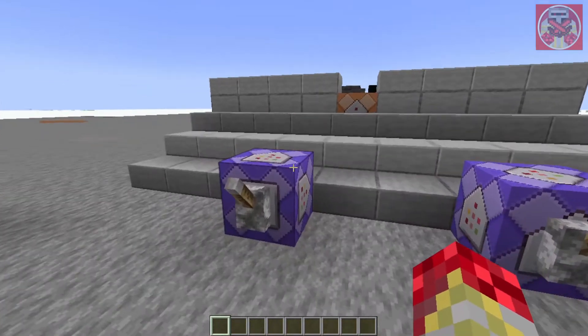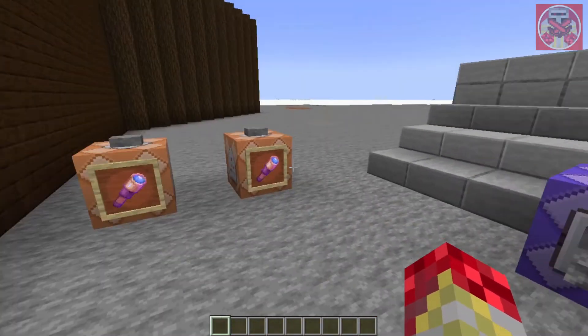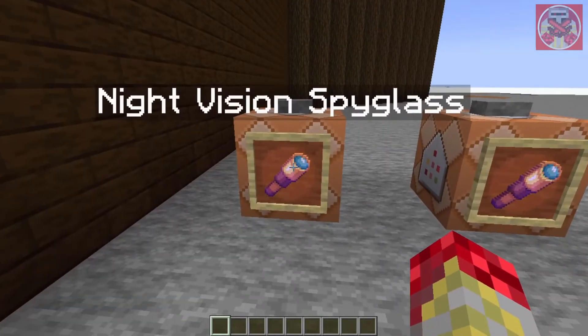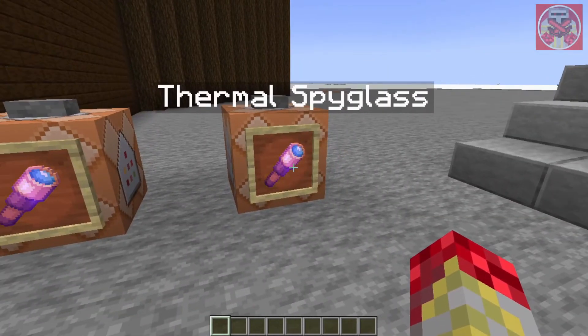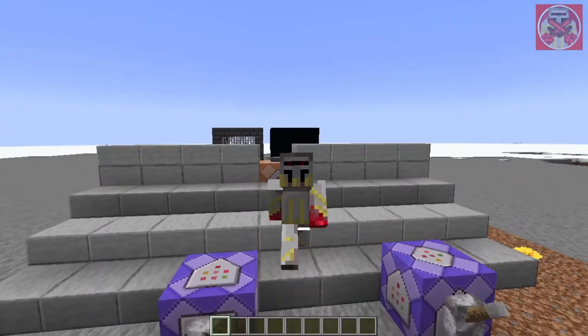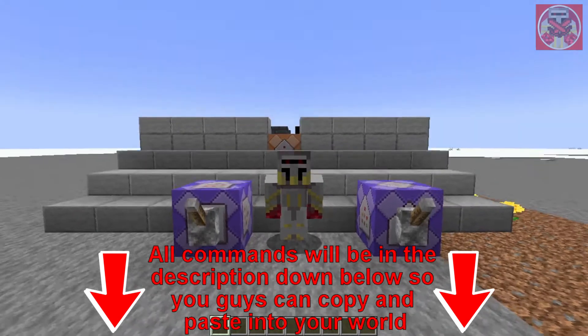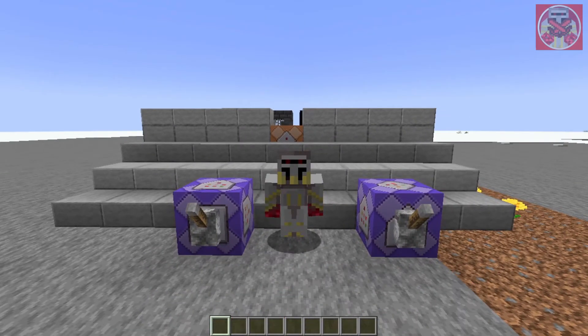Here are the commands — it's just two, one for each spyglass. We've got the night vision spyglass and the thermal spyglass, which I'll explain in a second. As always, I'll leave all of these commands in the description below so you can copy and paste them into your world. Now let's begin.